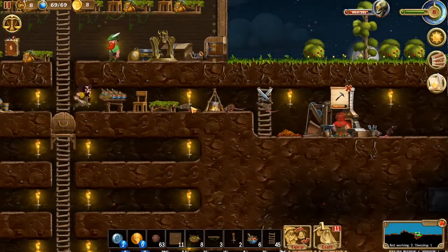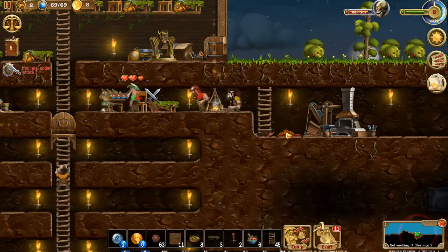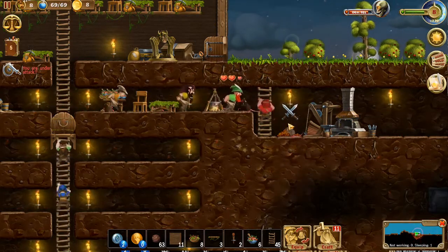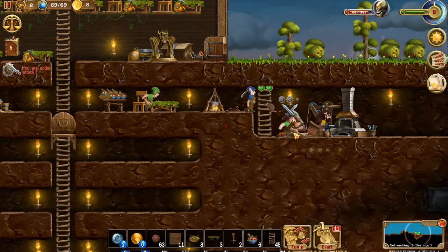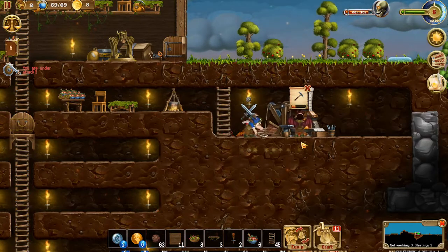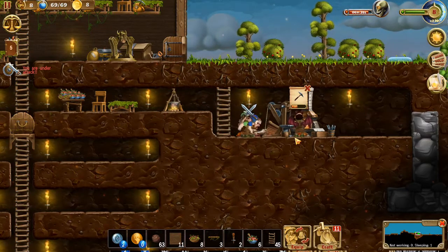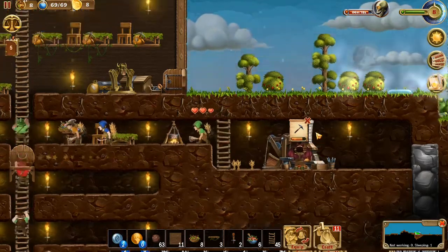Looks like we got some rats spawning. Let's take care of these rats before they can do a lot of damage. Go ahead and crush all those rats. And then we've got to crush this pile of food because that is where all those rats were spawning from. And we're going to crush it. Get some wheat there and we'll use that later.